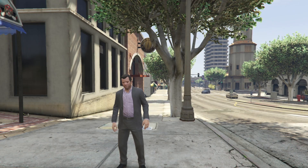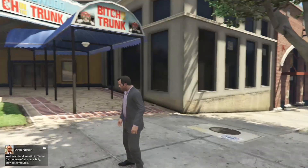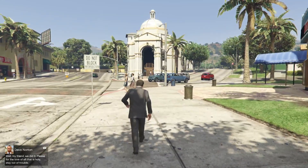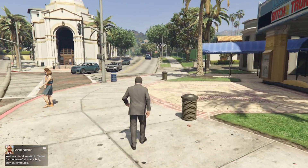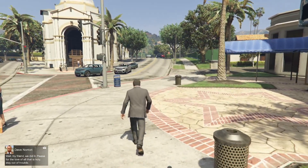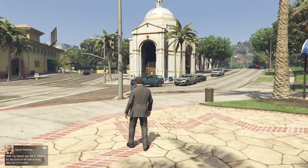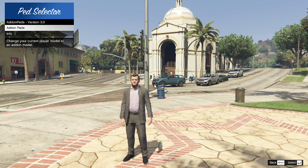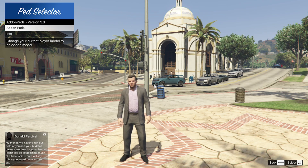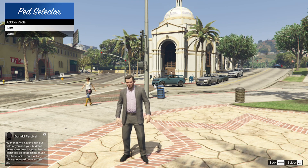We are back with Michael. What we are going to do is actually change our body to Samantha and Lana. In order to open up your Add-on Peds menu, all you've got to do is press your L key. Then there you go — open up your Add-on Peds menu, then go to either one of them and select Lana or Samantha.